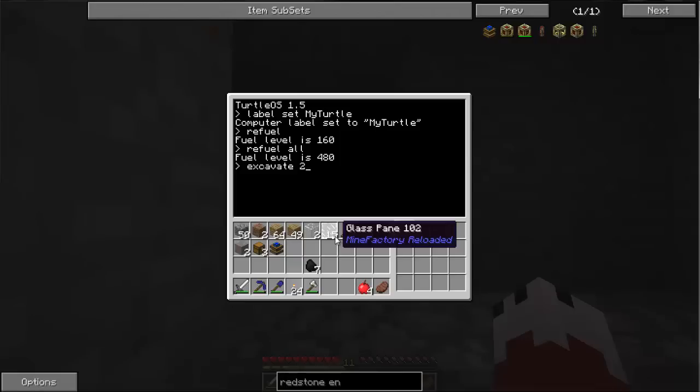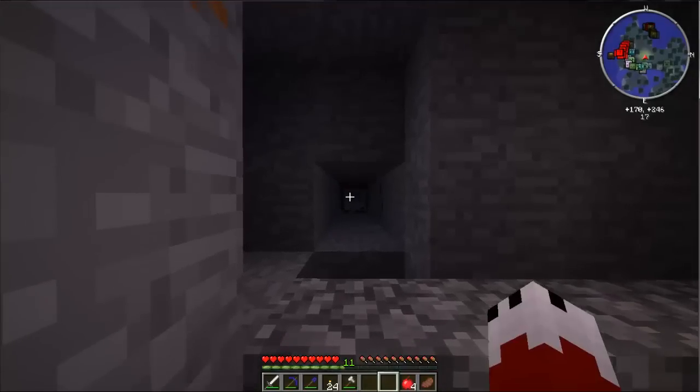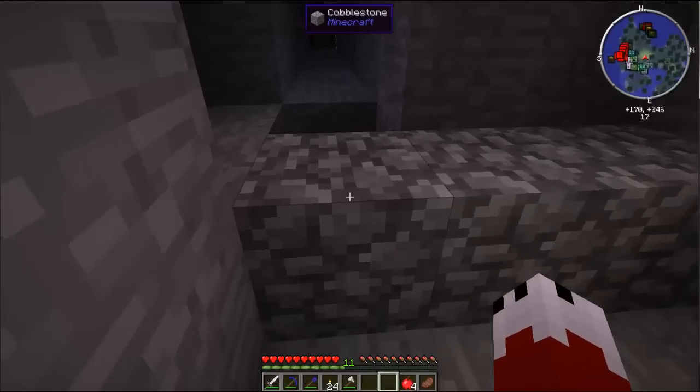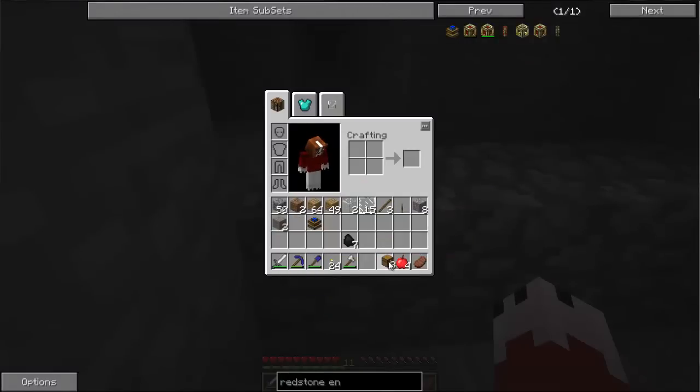Alright, now we're going to excavate a square — 20 by 20. So excavate 20. And there it goes. I'm going to get the keyboard out of the way. That's going to go down 20, go over 20, come back 20, and then just make a big square and go all the way down to bedrock.